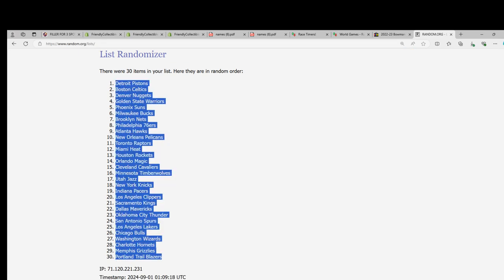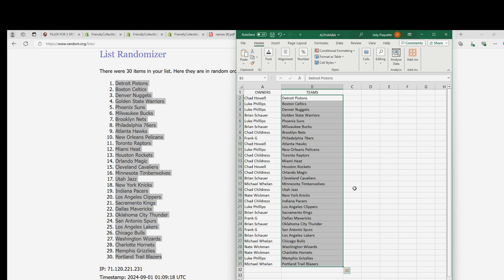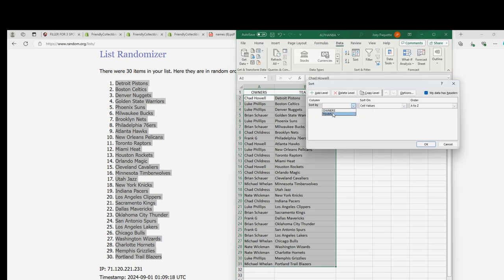Golden State Warriors and of course the very best team to own is the Spurs. There it is — Warriors for Brian, Pistons for Chad, the Spurs for Frank G. Bunch of other great teams in here — Utah is really strong, the Nuggets got some talent, Timberwolves are pretty good too. Let's see how things shake out. All kinds of good teams to own, so I'm going to put this in order by the team's name.